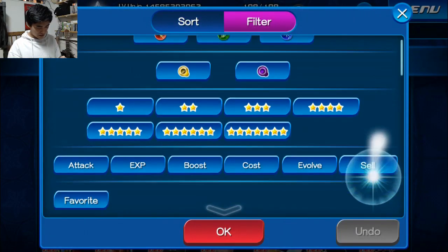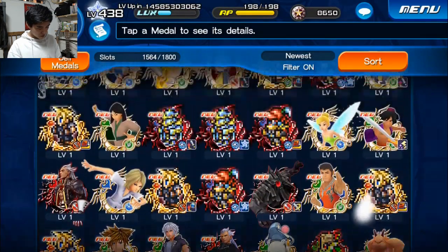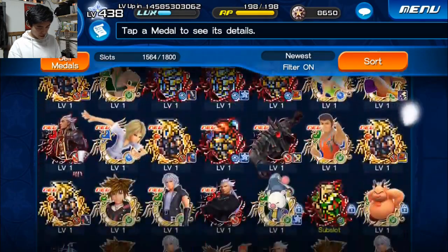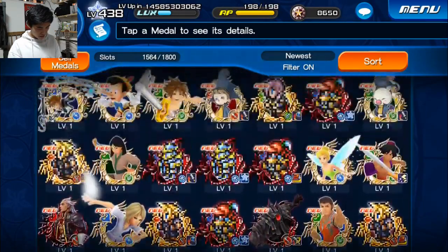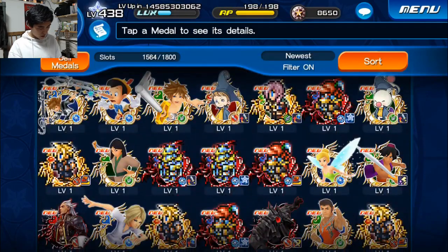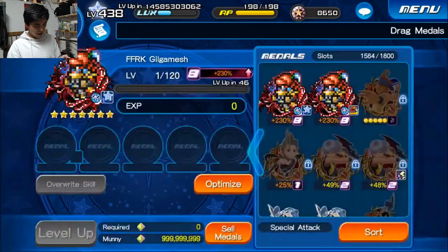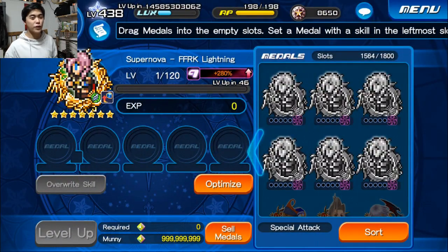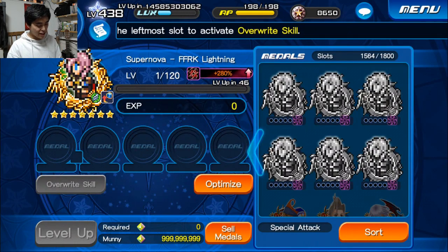Here are all the 7-stars we've gotten: Cloud, Cloud — how many Clouds did we get? 1, 2, 3, 4 — four Clouds. We got 2 X-Deaths, 3 Gilgamesh, and then Mr. Mog and a Tyro. We didn't get the Alara. Now we're going to skip to actually traiting the Supernova FFRK Lightning — saving the Gilgameshs for sub-slots. We have 6 total traits, aiming for Dual Strength, Extra Attack, Ground, and Aerial Enemy Defense minus 60.